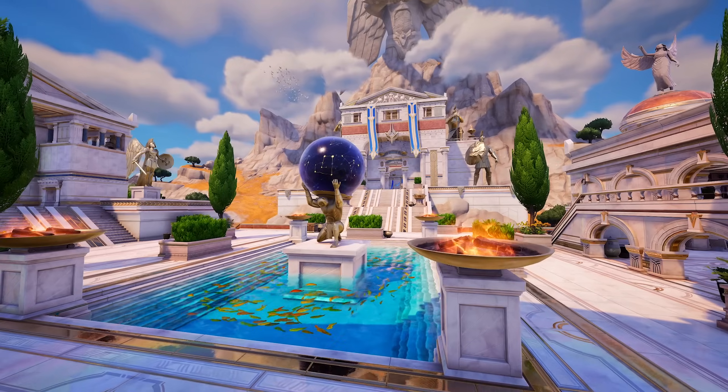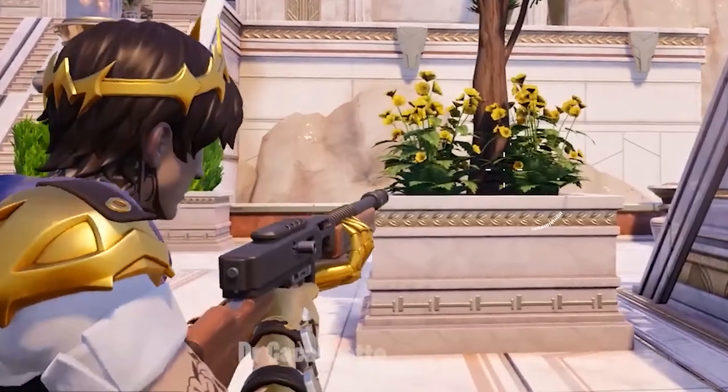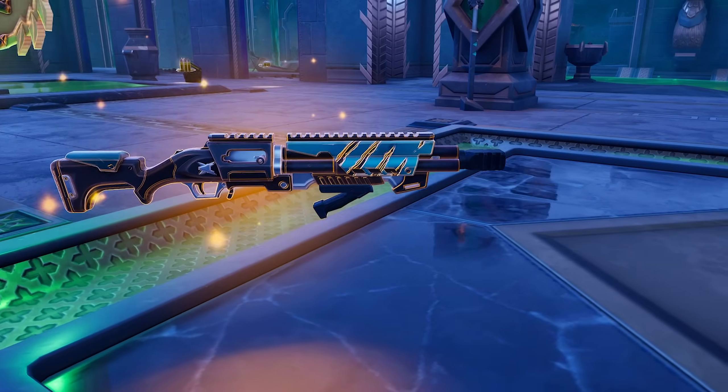Chapter 5 Season 2 is here and here is every secret you may have missed, starting with Midas now back on the island with his brand new mythic drum gun, new underground bunkers we need to check out, all new mythic weapons and medallions and a bunch more.